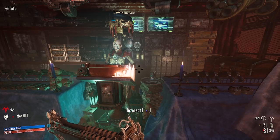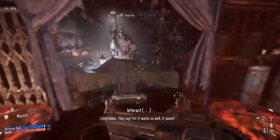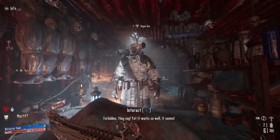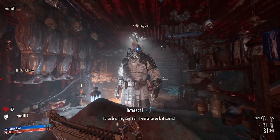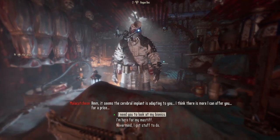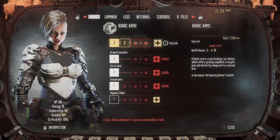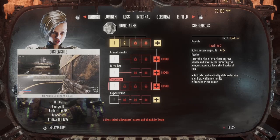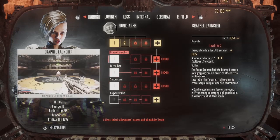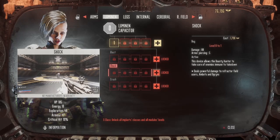You can buy weapons from this gun dealer, and then to buy upgrades for yourself or your Cyber Mastiff you need to go to the Rogue Doctor right across the way. The Rogue Doctor is similar to the Ripper Docs in Cyberpunk 2077 — it was called Cyberware in that game but here it's called Augmedics.